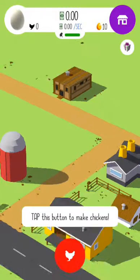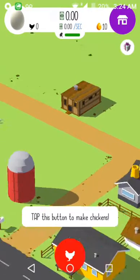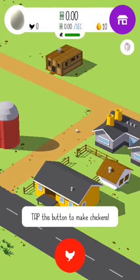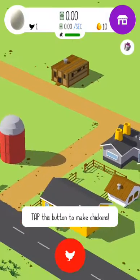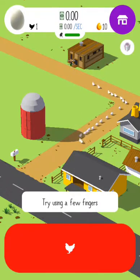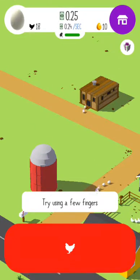All right guys, so today we'll be playing Chicken Incorporated. I don't know what to do in this game — it says tap this button to make chickens. All right, oh there's one chicken! Oh, where is he going? I'll keep tapping. Oh, they actually know where to go! All right, we have a drone. Try using a few fingers. Okay, oh we have 50 cents now.